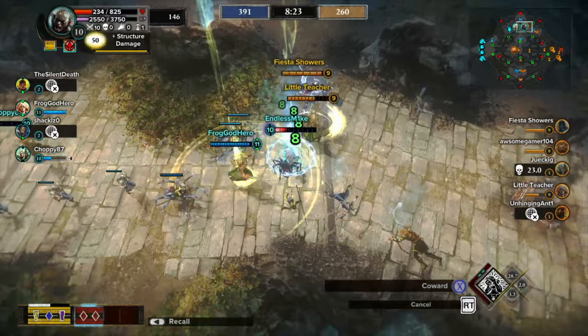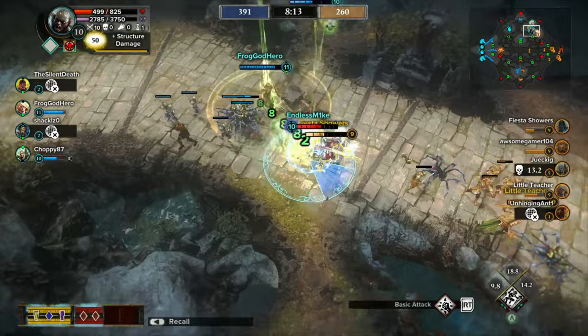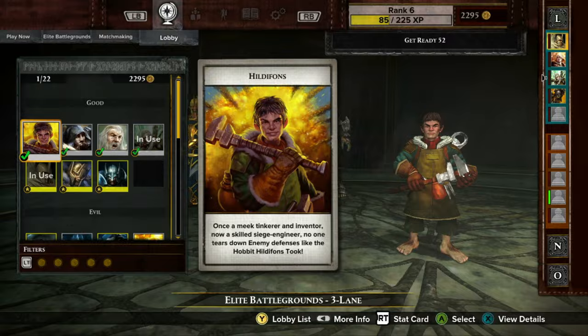While there isn't much of a story to Guardians of Middle Earth, there doesn't really need to be. It's an ARTS, which means the goal of the game is to murder your enemies, destroy their towers, and ultimately take apart their base. All of the characters are based in the LOTR lore, featuring characters you definitely know like Gandalf and Sauron, and including more obscure characters like Hildifanz and Agandor.